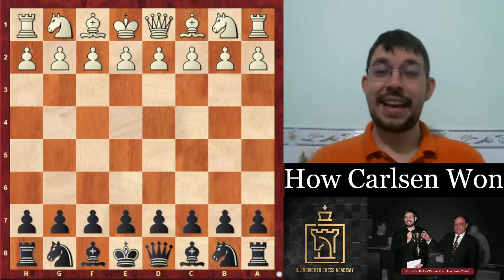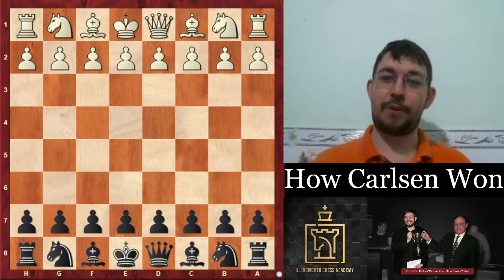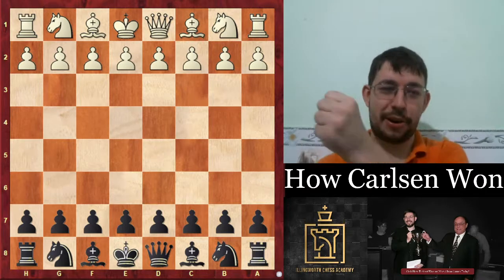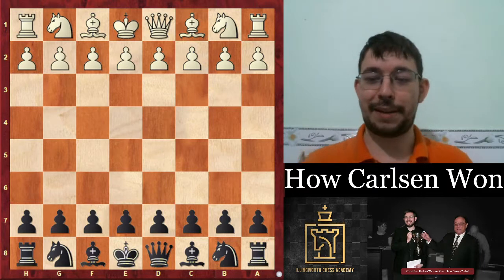So you want to know how Carlsen wins? It's actually very simple. You see, Carlsen is actually the mythological figure Thor, and when playing chess he waves the hammer. He hypnotizes the opponents with the hammer, getting them into key positions where they get dizzy and blunder the game away while hypnotized.